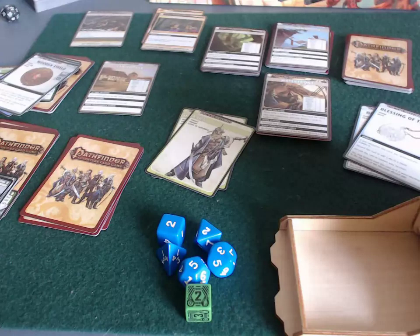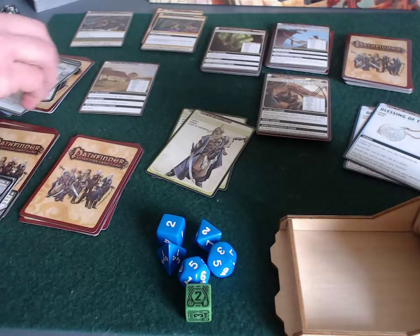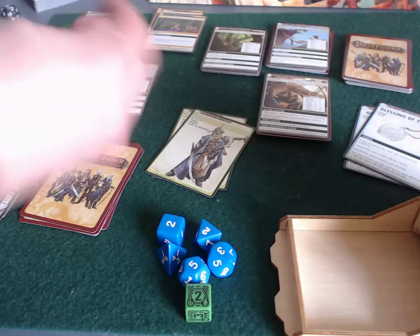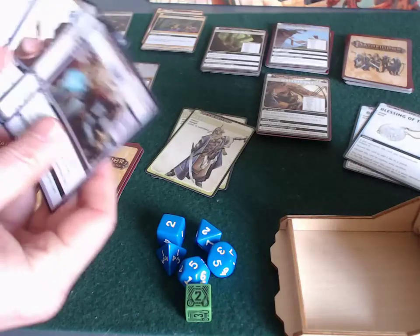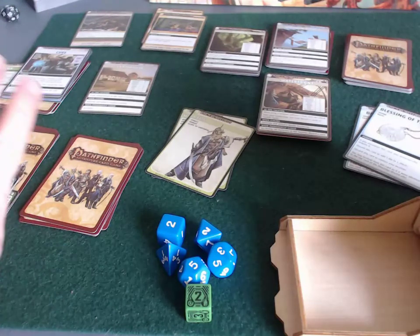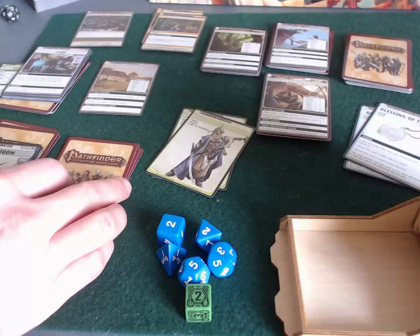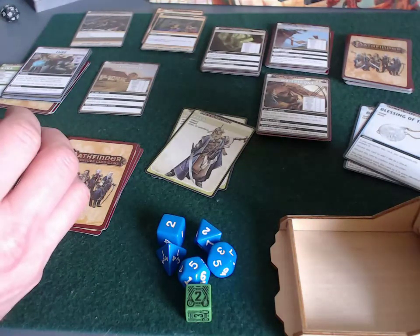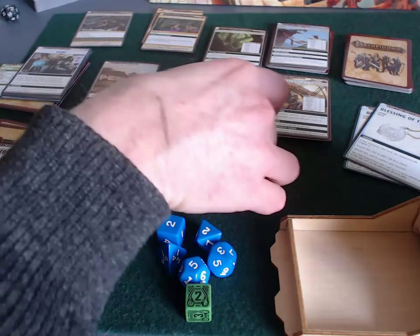I've now encountered four cards and failed the roll on every single one — a horrible start. Kira ends her turn and draws back up to five cards, picking up a Cure spell. It's really cool how well the RPG classes come through in this card game — she has that special skill to rescue cards from the discard pile, plus a Cure spell. Very cleric.